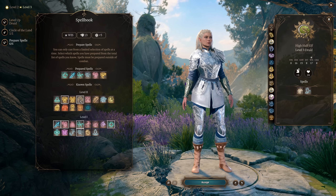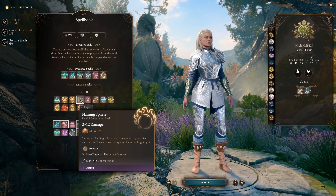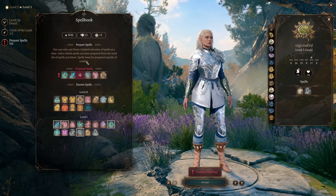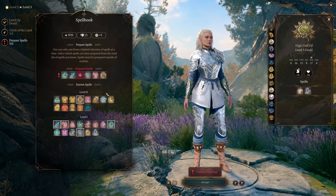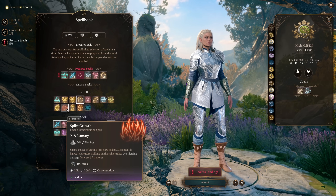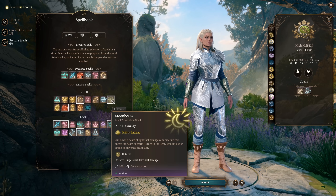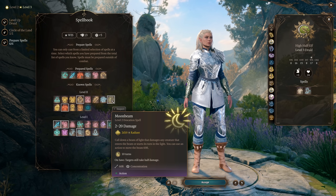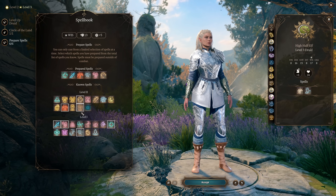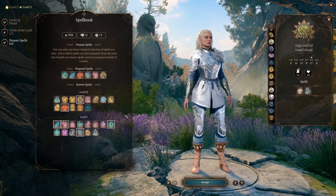For level 2 spell selection, definitely take Flaming Sphere — a concentration summon you can pre-cast before Wild Shape that causes enemies to attack it instead of you. Spike Growth is extremely powerful for preventing enemies from moving, and Hold Person is a solid CC option. Moonbeam and Heat Metal suffer in Baldur's Gate 3 because, unlike tabletop, you cannot reactivate them while in Wild Shape form, so there's no point taking spells that require reactivation every turn.